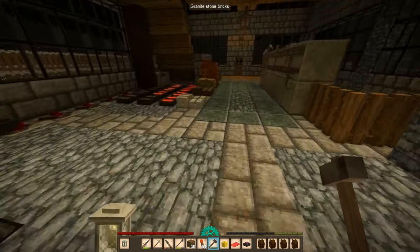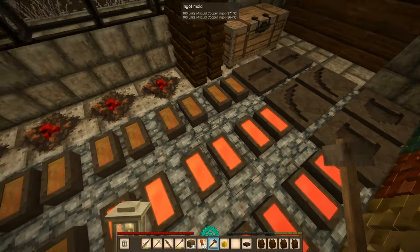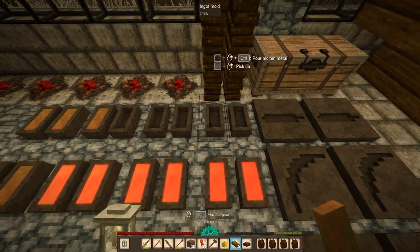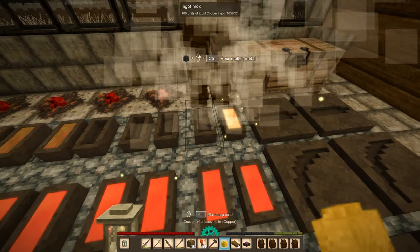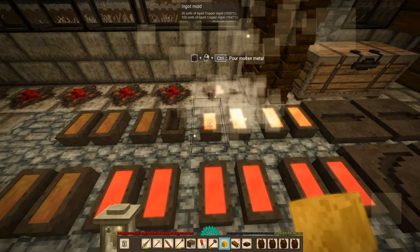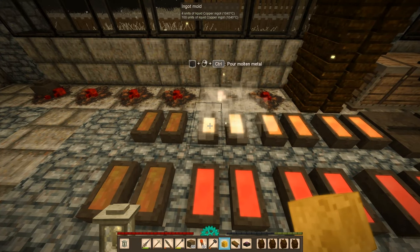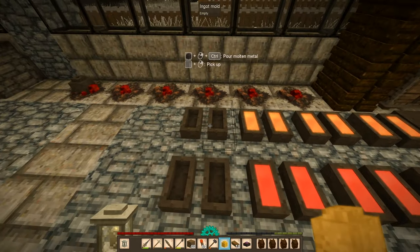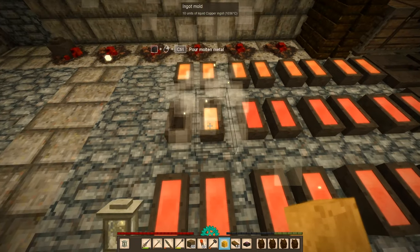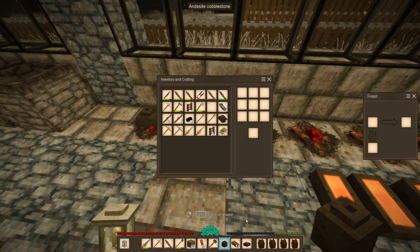I'm not going to go down into the iron ore mine, just because we already have so many iron blooms still - I really don't need to do that. Let's just start pouring it now. Some of them are still soft. I do need to make bismuth bronze tools for the treasure hunters, because I don't have any at this point in time.